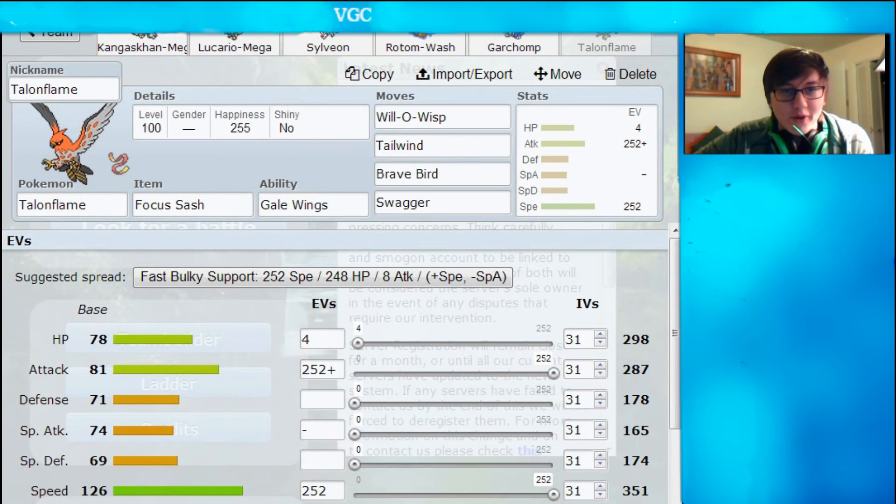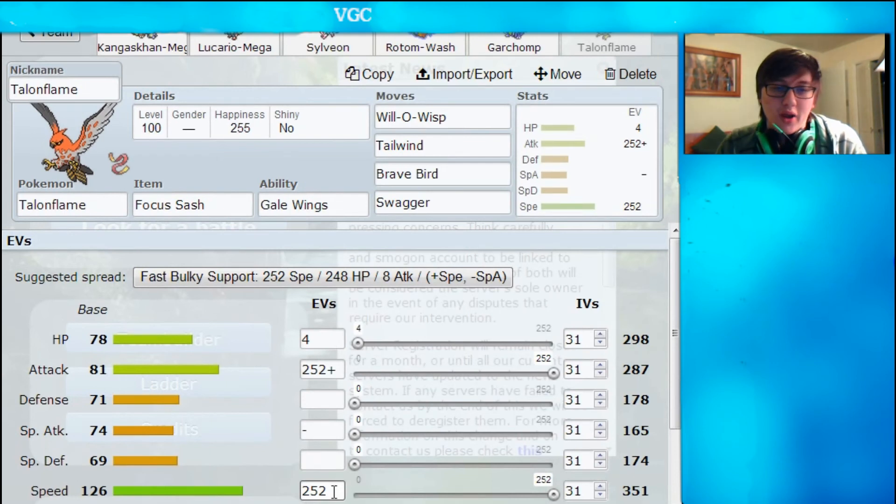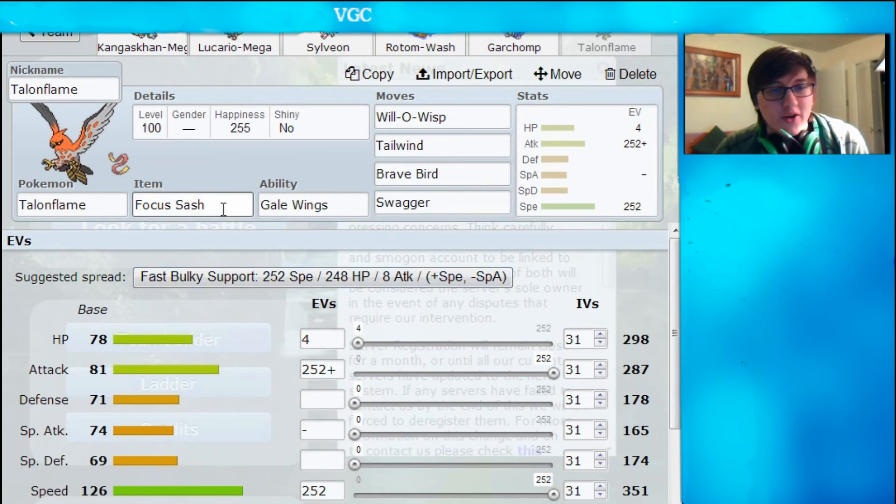Brave Bird — obviously gotta have it. Tailwind is also a priority move, so if they hit you for a super effective attack and bring you down to your Sash, you can get a free Tailwind up and then die happy. Will-O-Wisp is great because Talonflame is super fast — with 126 base Speed that's insane, it doesn't even need a positive nature. So I just put 252 Speed, 252 Attack, Adamant nature, and 4 HP. Will-O-Wisp handles the physical hate, which you gotta have in the 2014 VGC metagame. Gotta be careful with Brave Bird sometimes not to break your own Sash, but Sash is really awesome on Talonflame. I highly recommend trying out Support Talonflame.